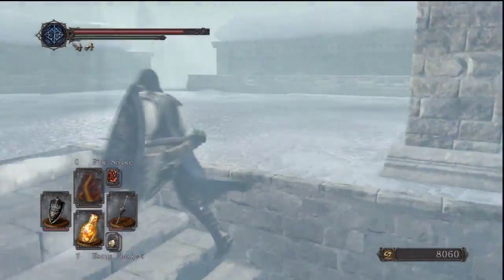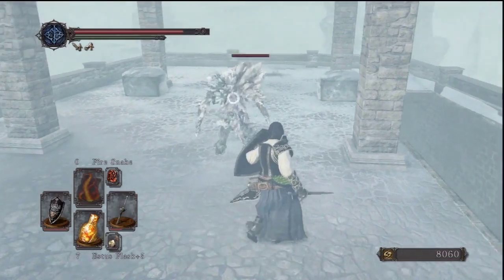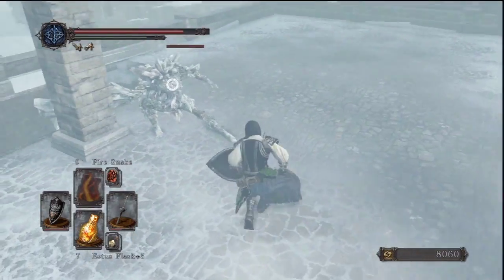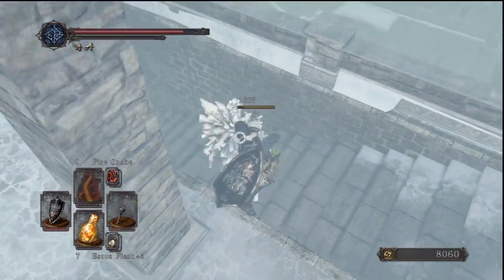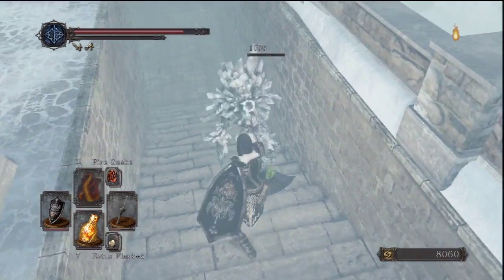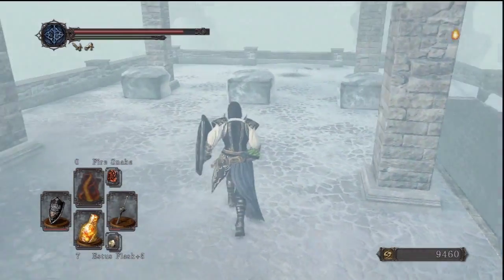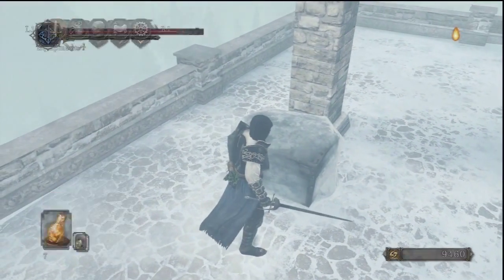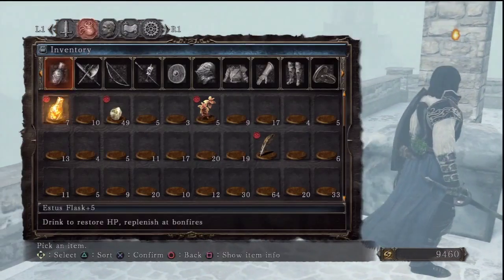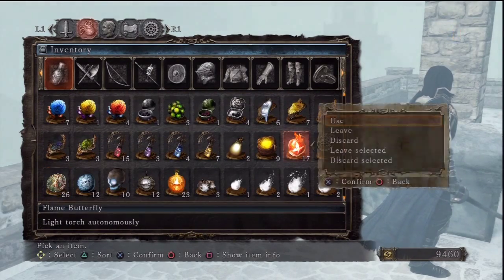We're probably wondering what's up with those guys down there — we'll figure that out in due time. Those guys tend to conjure up weapons out of nowhere; it's a pretty obvious tell. And you actually can backstab those guys, so feel free to circle around them and then just do a backstab.